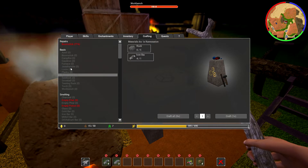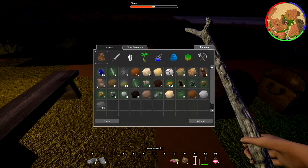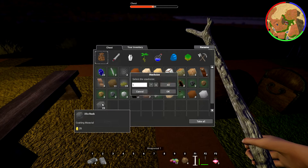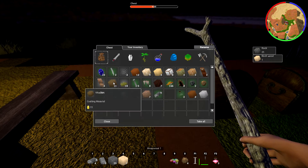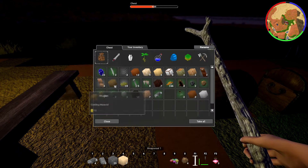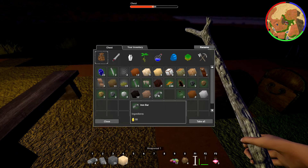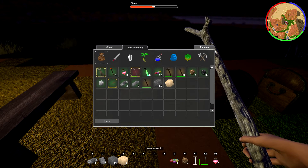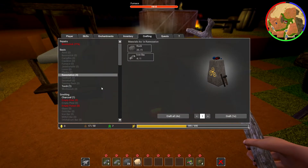For the rune station I need five birch wood and five rocks. We might actually have that. We have some rocks right here. And we have one birch wood. We have some planks. I need some more wood to be able to turn it into birch wood - the main wood we get from all of the trees. We can make a rune station! Let's just make one of those.